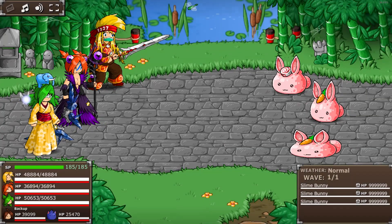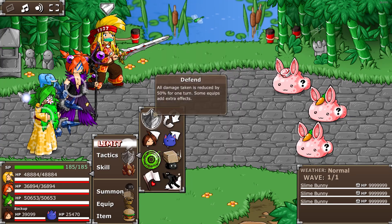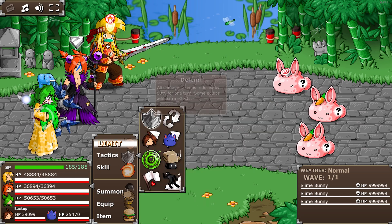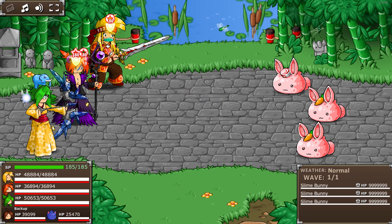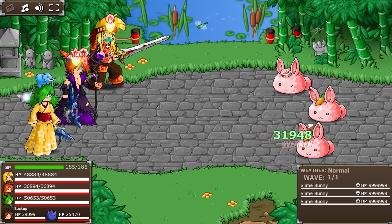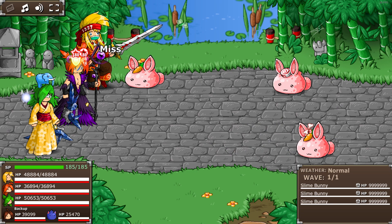So let's go into the fight with an enemy that's minus 80 to Dark, such as Slime Bunny. First turn you defend to get yourself magic attack, then you shoot it with Blessed Garage to give it Weaker, which gives it 50% more damage from Dark attacks.